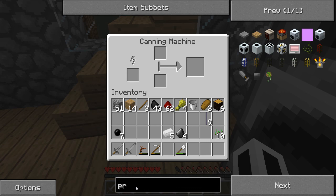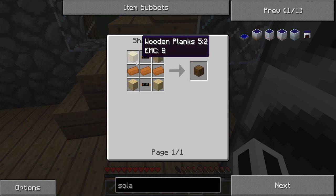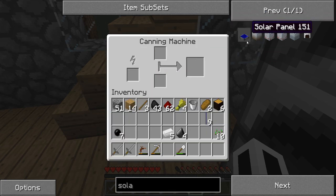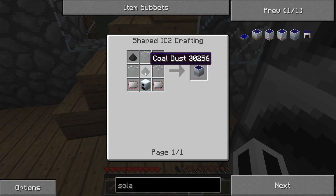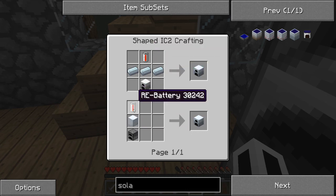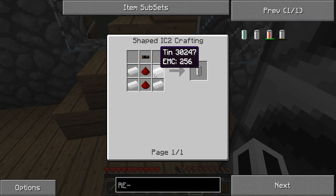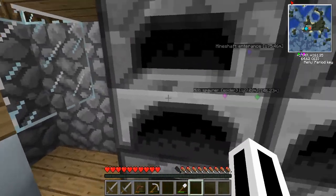I might stick the canning machine there. What you need to do is power it. How do you make a solar panel? Low voltage, solar panel, LV transformer - so you need an LV transformer. The solar panel needs two electrical circuits, coal dust, glass. How do you make a generator? An RE battery, iron furnace, machine block. How do you make an RE battery? Redstone - I can actually make all this with a few materials.